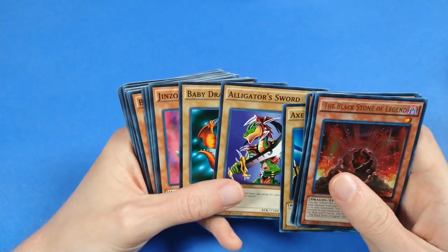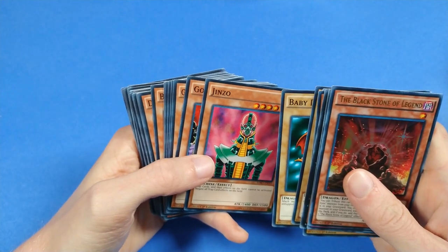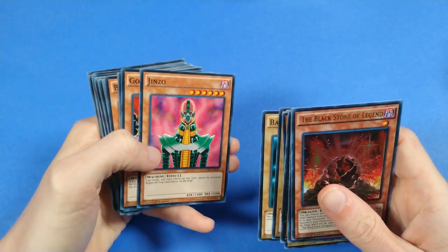Axe Raider, Alligator Sword, and Baby Dragon, which actually do have a function in the deck, but not a great one in my opinion.